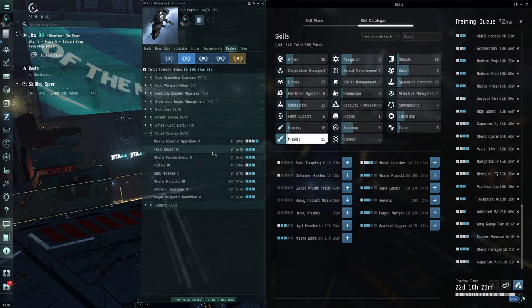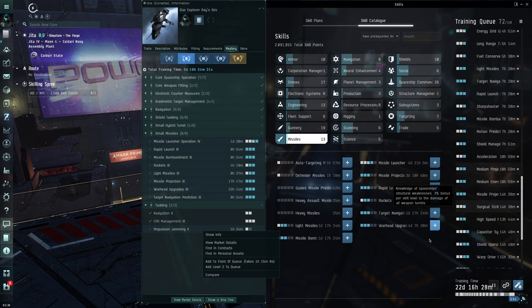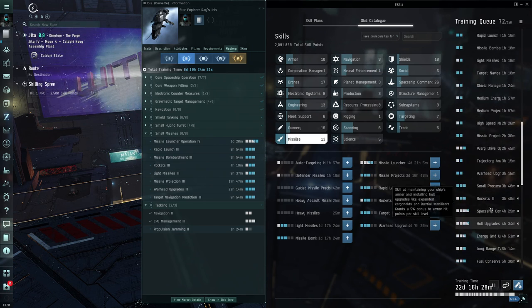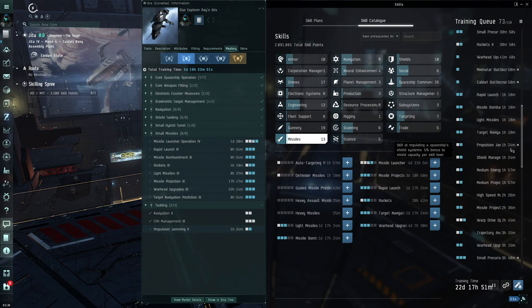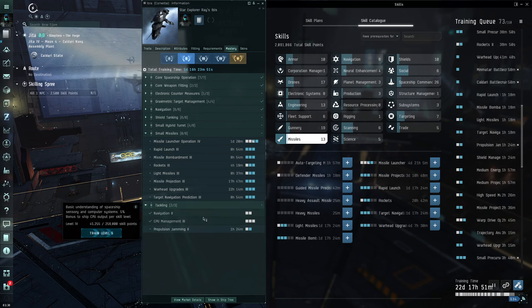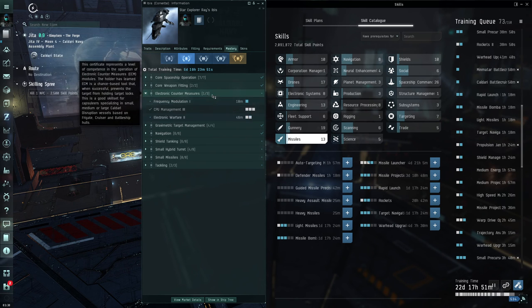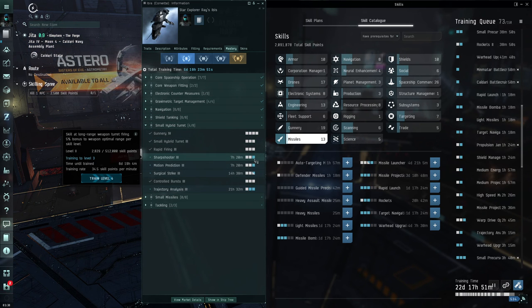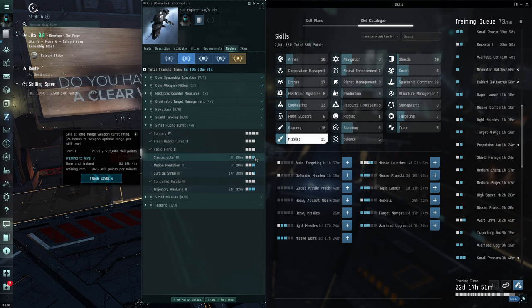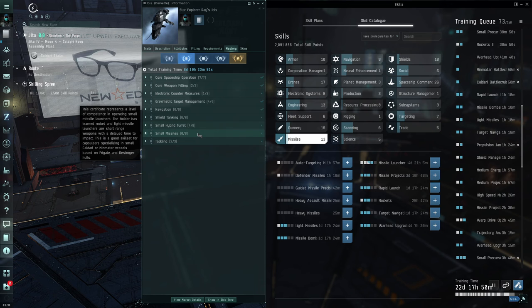We put warhead upgrades at the bottom of the queue so it trains eventually. Then propulsion jamming - takes about one hour 24 minutes - another skill we wouldn't have known about without the mastery tree. Propulsion jamming up to level two completes the tackling section of the mastery. So we went through the corvette, looked at all its modules, and used the mastery certificate to find more skills to add.